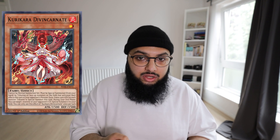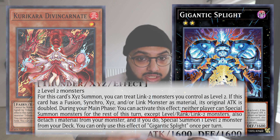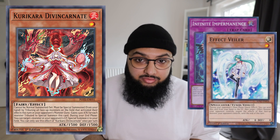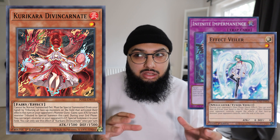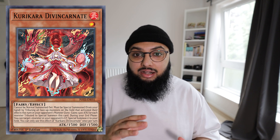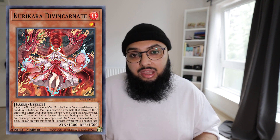The third set of cards is Kurikara Divine Carnate and Nibiru the Primal Being — the unexpected board wipes your opponent probably won't see coming. Unfortunately, Gigantic Spright can shut down Nibiru. However, you can combo cards like Kurikara and Nibiru with cards like Infinite Impermanence, giving you that board wipe. People forget you can chain a second hand trap to actually break the board. That's why these cards are really scary — they'll be unexpected, and if you combo with another hand trap, you might just break the board.